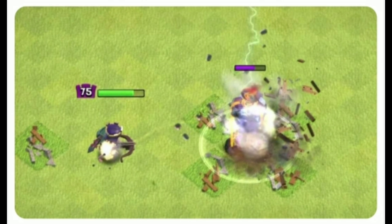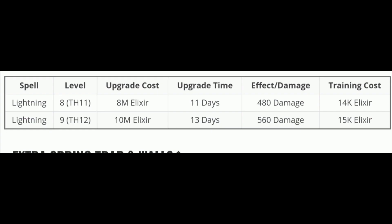If you use a single lightning spell, you can use it on the Inferno Tower. If you use a single target Inferno Tower, you can use maximum DPS with the lightning spell, and you can reset it. You can use a single lightning spell at level 8 and level 9.